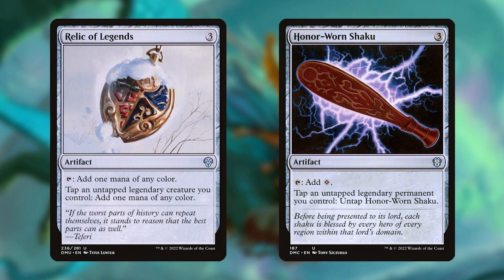Honor-Worn Shaku is very similar to Relic of Legends with two key differences. First, it only taps for colorless mana, but it allows you to tap any legendary permanent you control. This includes stuff like planeswalkers, artifacts, and enchantments that normally don't care about being tapped or untapped, so there's no real drawback for getting a bit of colorless mana. The best part about these cards is their synergy with Jota, since whenever you cast legendary permanents, those permanents become fuel to cast even more legendary spells. In a deck like this one, these mana rocks are often more useful than even Sol Ring.